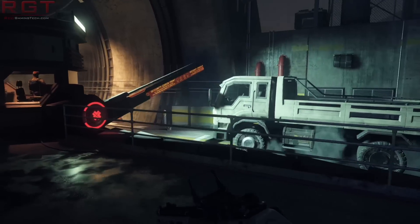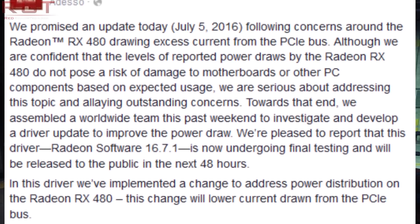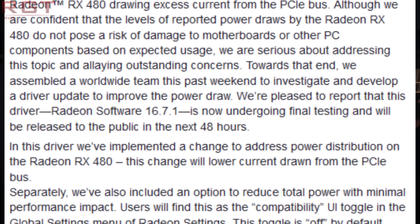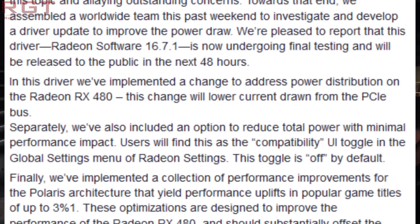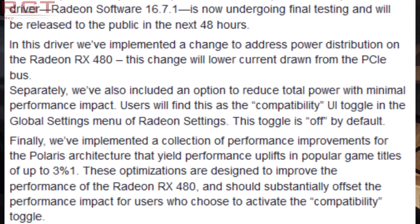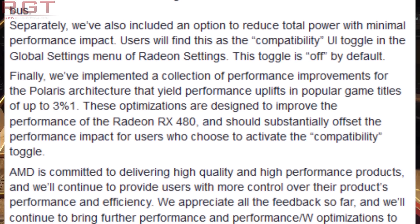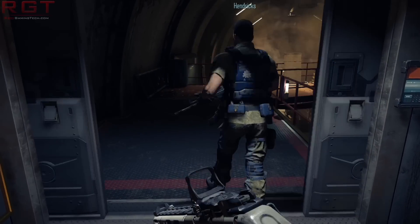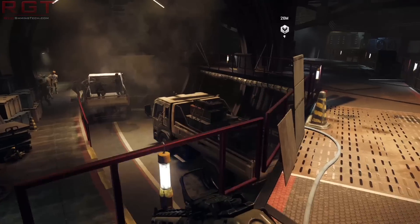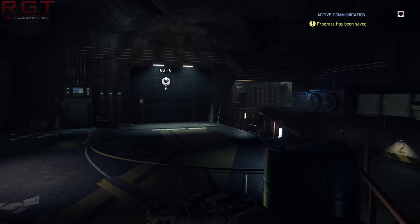Regardless, AMD are releasing this driver revision. They've also allowed a compatibility option in the global settings of their menu, which will reduce the power consumption even further — though you might notice performance of the card slightly goes down. If you've got no issues at all with your RX 480 at the moment, congratulations, you're getting about 3% extra performance for free. If you've been concerned about the RX 480 power issues, this solves them. And if you want heavier overclocking potential, you can go with a third-party cooler vendor or AIB partner variant of the card in the next couple of days.